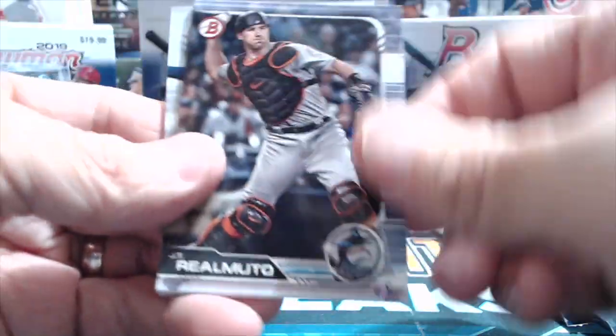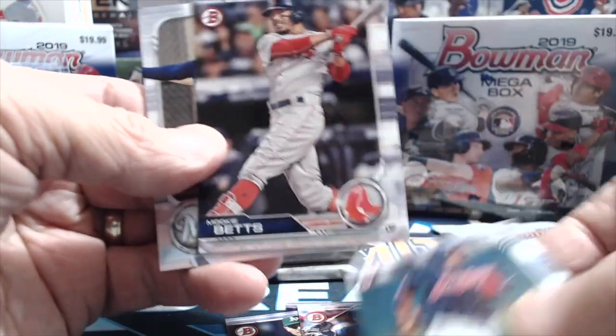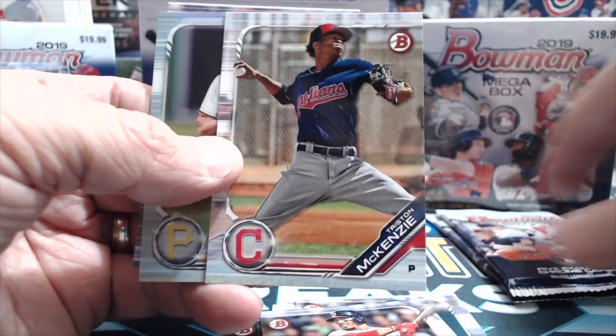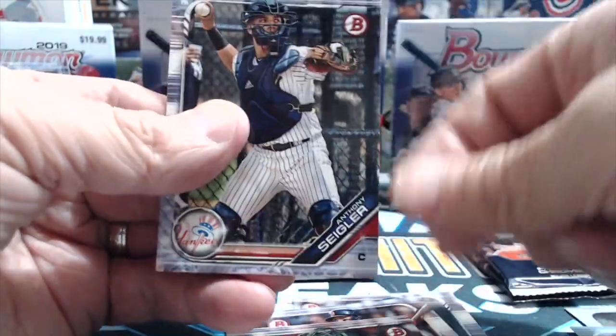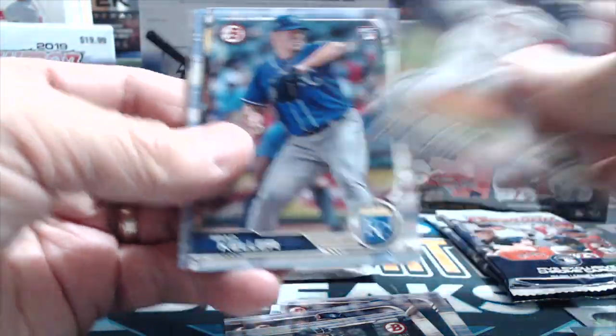Let's open up these regular packs. We'll go through these quickly because there is not a lot to see other than some top prospects and major league players — Mookie Betts, Corey Ray, first Bowman chrome, Travis Swaggerty, Murphy, and Sigler. That's pack number one. We'll go through these rather quickly but still show you each card.